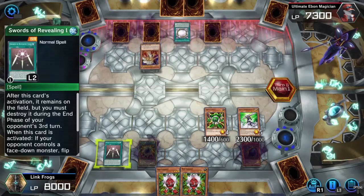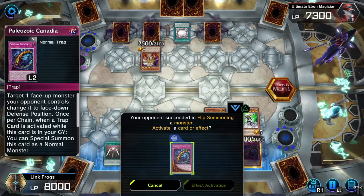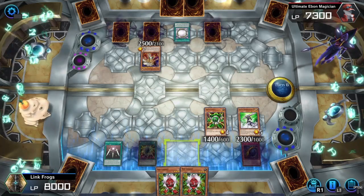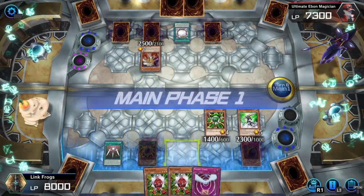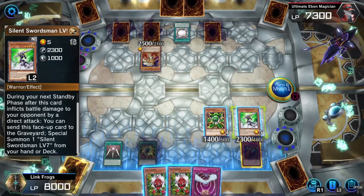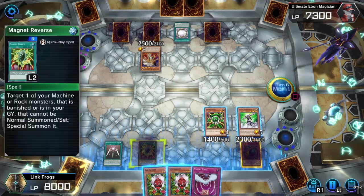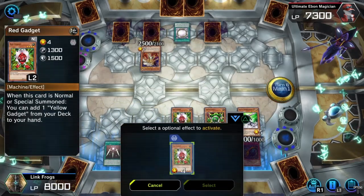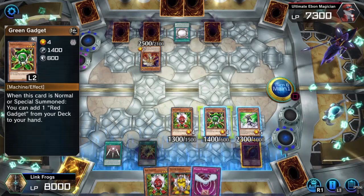This is also kind of nice for helping me get material on the field to eventually go into my better link plays — help me link up. Oh, it actually has 2,100 defense, so 100 more defense than Dark Magician — interesting. Wait, do I not have a level 7? Maybe that's one of the SRs that I had to get rid of. Might as well go for Red Gadget here. Okay, so now what I can do — I'll do this.